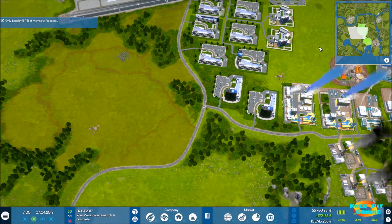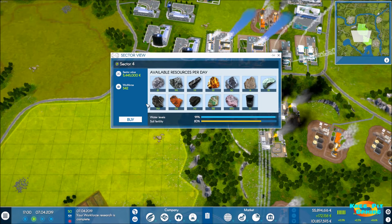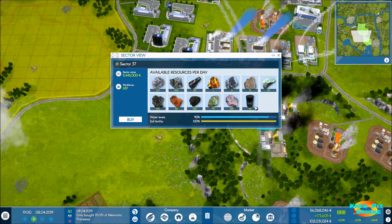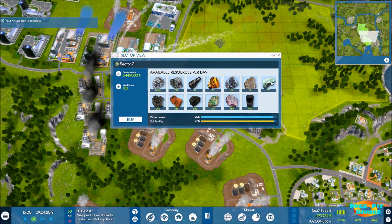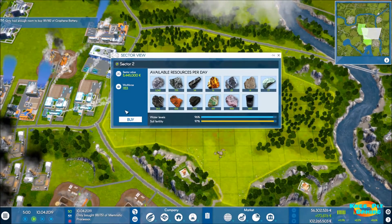Looking around at available land: some sectors don't have much oil or other raw materials. One sector has 22 gold which is pretty good. But I found another one with plenty of oil, decent gold, and a good amount of silica which I believe we'll need going forward, so I'm going to go ahead and buy that one.